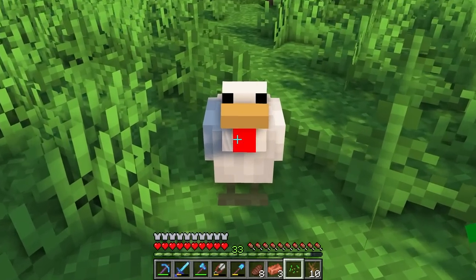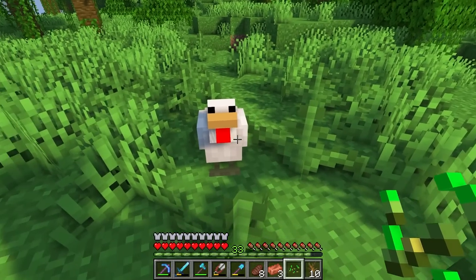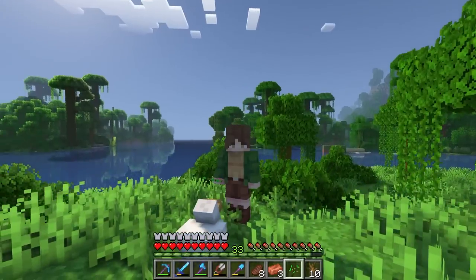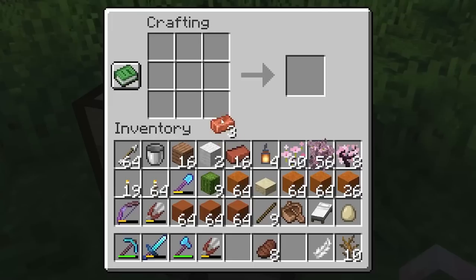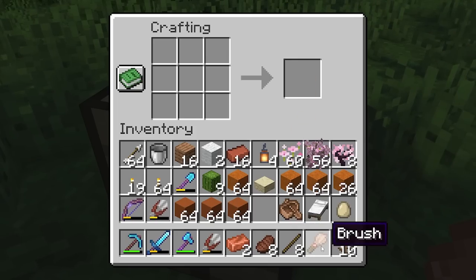I don't wanna do this man. You see Glenn over there? Well, he told me that your cargo shorts look stupid. What? You said that, dude? Alright, so we got our feather, which means we can now make our brush. Let's combine our copper, our feather, and our stick — and now we've got a brush.